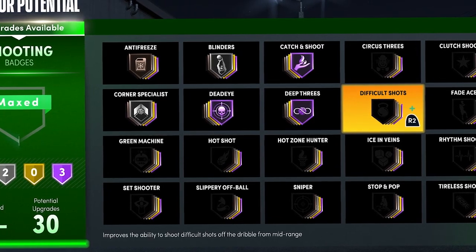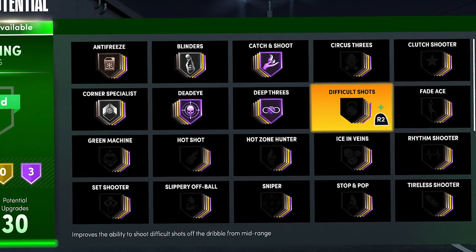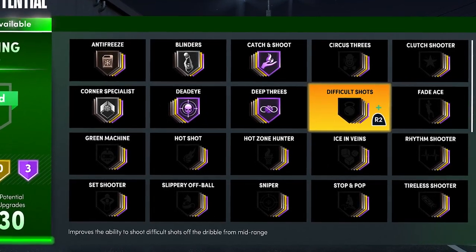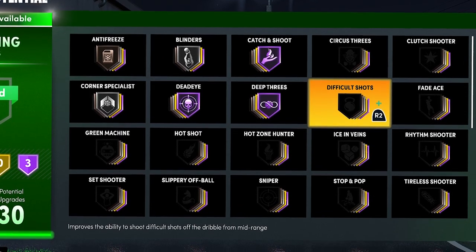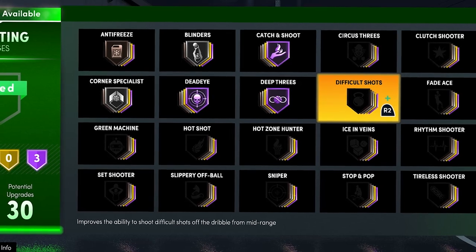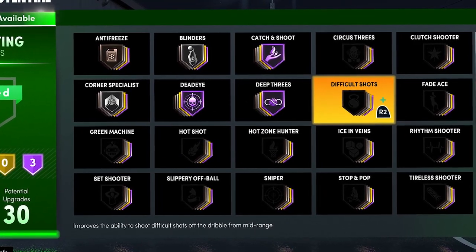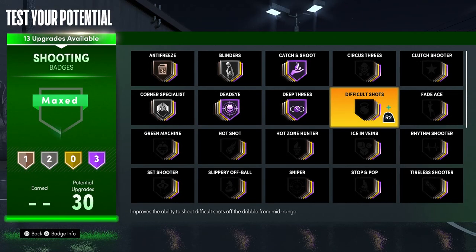Difficult Shots is a good badge but it only works on mid-ranges now, because Circus Threes works on three-pointers — it's like the Difficult Shots for threes — so Difficult Shots is definitely not as good anymore. This badge is good but you only really need it for twos if you're going to take a bunch of fadeaway shots. For rec, the court's going to be clogged with five people, so I wouldn't use this badge unless you're going to play twos.